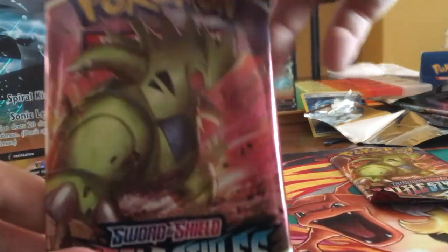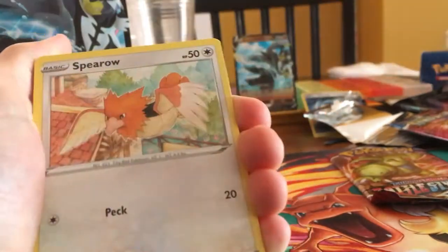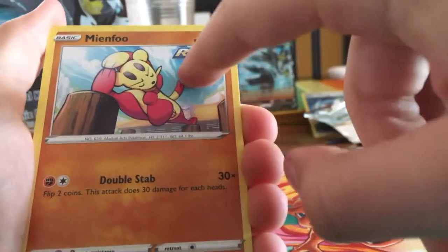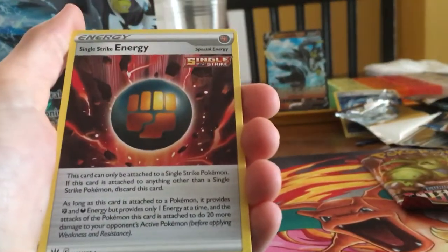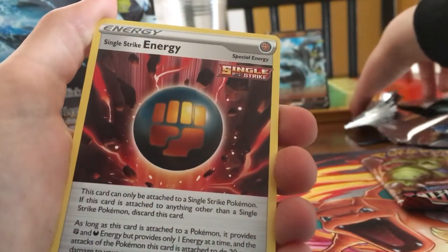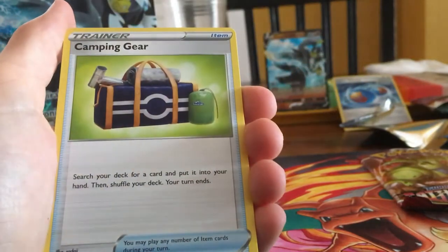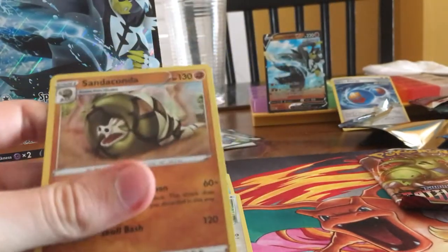Now we are going into the brand new set — Battle Styles, another Sword and Shield set. We got a Remora — I like how they all have the little Rapid Strike marker. We got a Spearow, a Parshish, a Cherubi, a Minfino, another Rapid Strike, a Psychic Energy, a B Sharp, a Single Strike Energy, the Camping Gear, a Reverse Holo Experience Share, and a Holo Rare San Dakota. Two Holos — not bad.